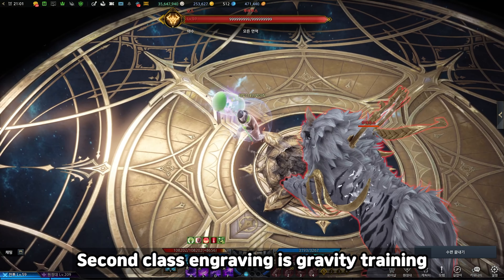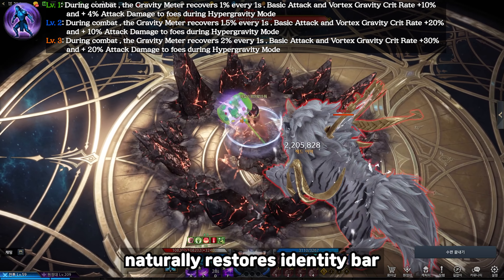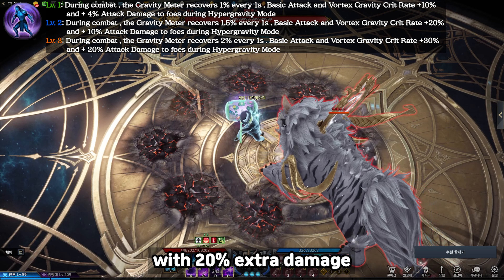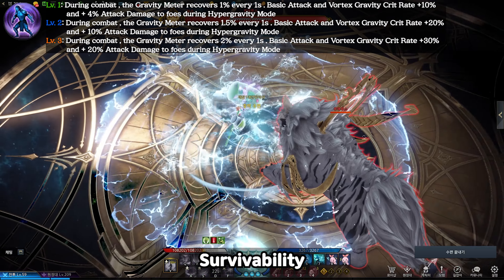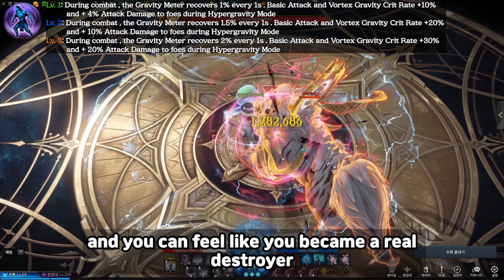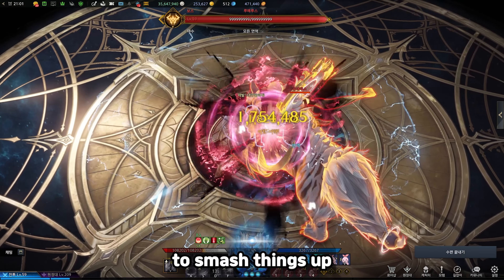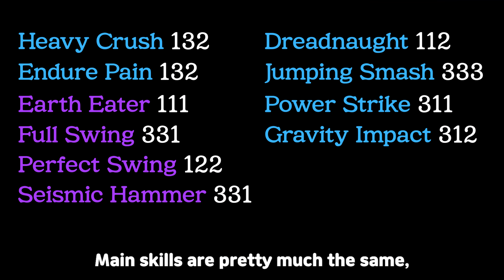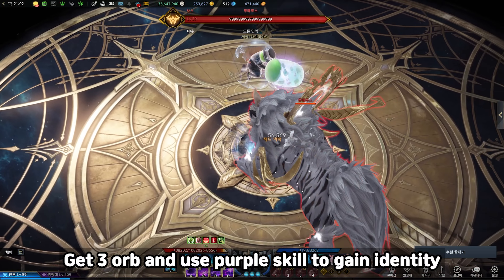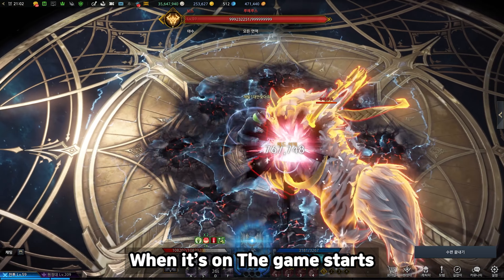The second class engraving is Gravity Training. This engraving naturally restores the identity bar and gives an extra 30% crit chance with 20% extra damage during gravity mode. Survival ability highly increases after activating the identity, and you can feel like you become a real destroyer smashing things up. Main skills are pretty much the same. Basic rotations are the same: get 3 orbs and use purple skills to gain identity. When it's done, the game starts.